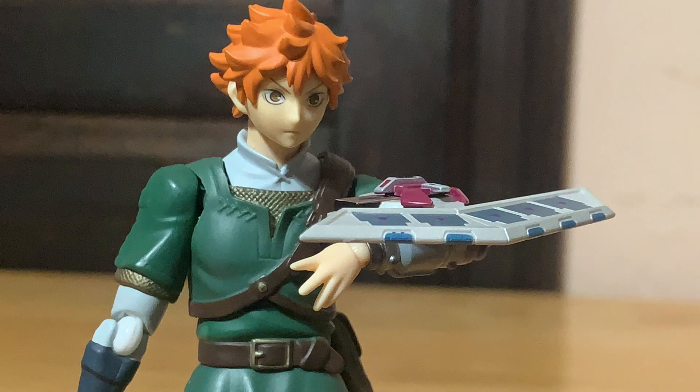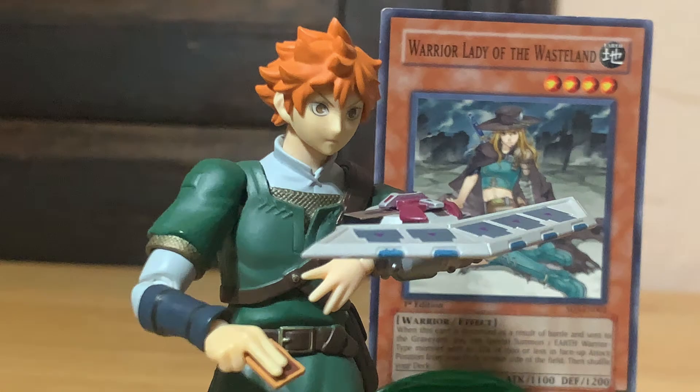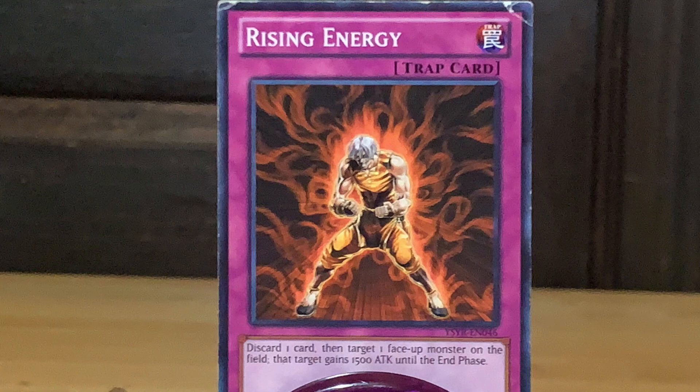Lynx, you need to survive this turn! If you can make sure you win this turn, you can summon Utopia on your very next turn! But that Rescue Roid out there has 1,600 attack points — this is not going to be easy! I'm gonna summon out Warrior Lady of the Wasteland in defense mode! And to accompany her, I'm placing a card face down and ending my turn. Whenever I summon Utopia on my next turn, I can activate my trap card, Rising Energy — the monster will gain 1,500 attack points, which means Utopia will easily be able to crush that Rescue Roid and win the duel!